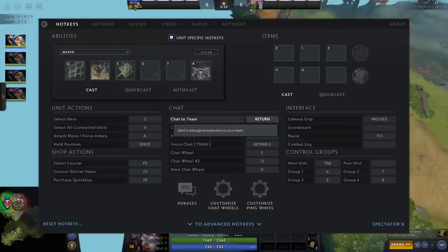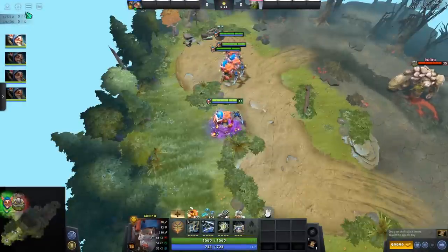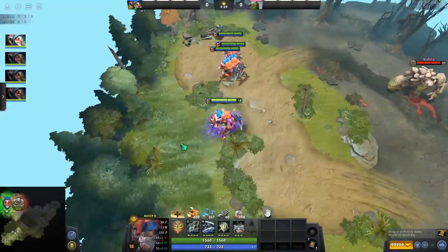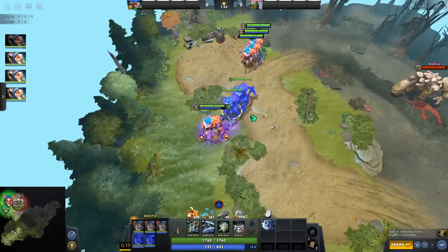Let's go over hotkeys. For spells in general I use everything on regular cast. I use poof on quick cast. Whether you use net or not, that's up to you. For your main hero I have it on 2. For all controlled units that's 4, meaning when you press 4 all Meepos will be selected. When you press 3, all other units aside from the main Meepo will be selected, including a Manta if you buy that item.